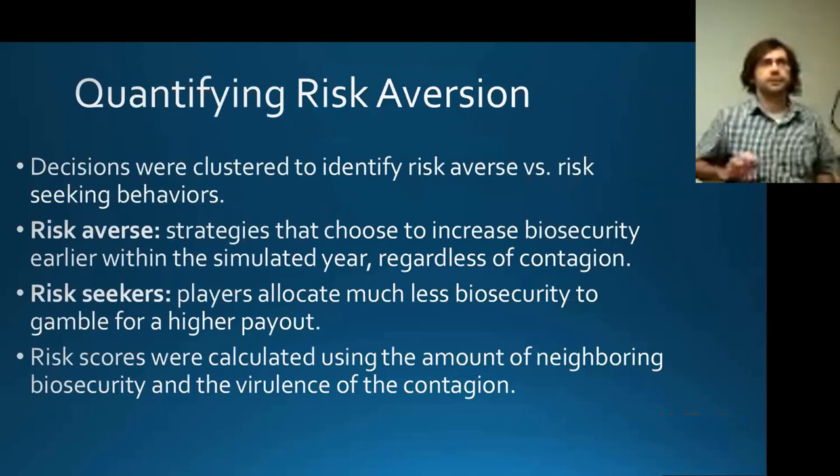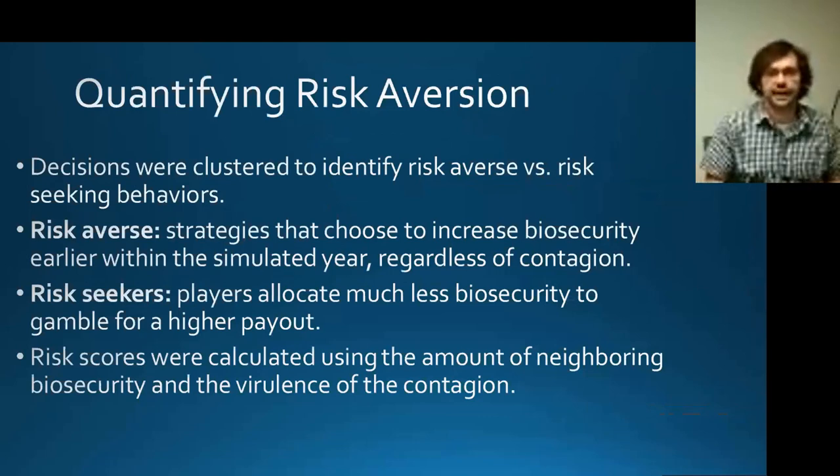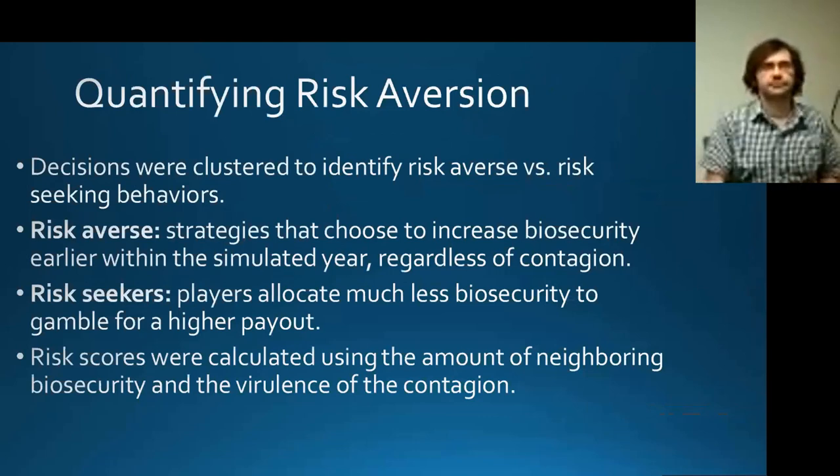The goal was to understand how risk aversion strategies differ between our sample participants. Risk aversion involves implementing more biosecurity earlier within each simulated year, usually regardless of whether there's a lower or higher contagion rate. On the other side of the spectrum are the risk seekers, who allocate much less biosecurity because they want to gamble for that high payout.